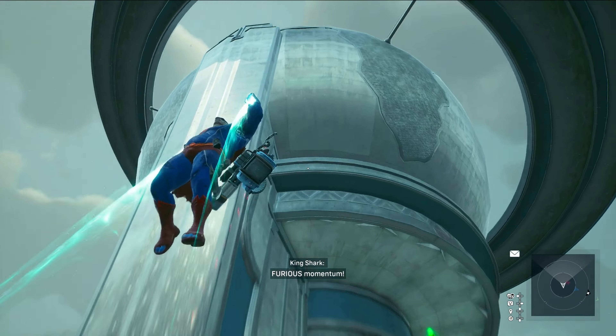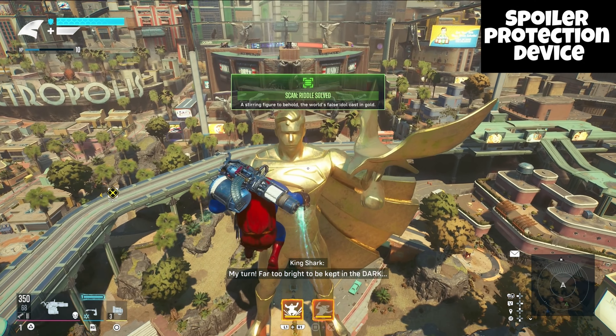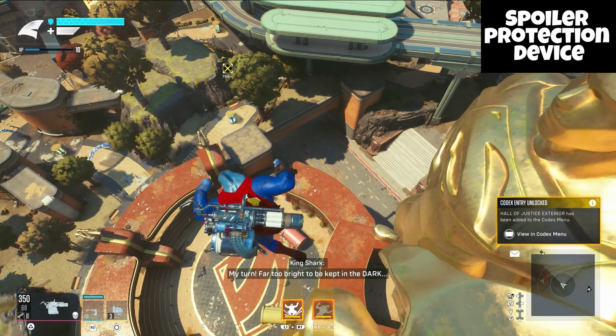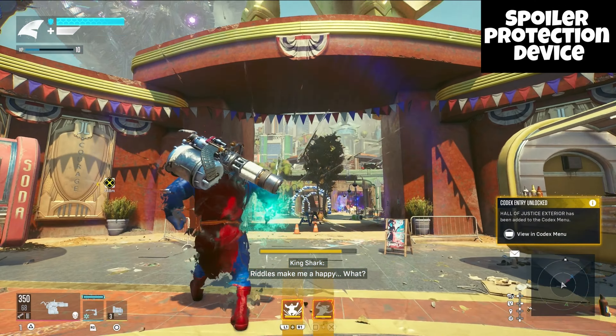Next we're going to do the Centennial Park section of the map, so we're going to travel over there. This one's one of my personal favorites because of the significance of this in the comics. This is the statue from the comics that was built when Superman died fighting Doomsday, which is lovely to see in this game because it's just kind of a big deal in the comics.